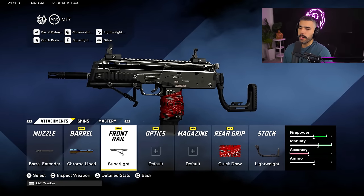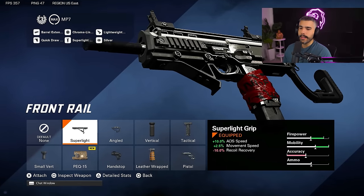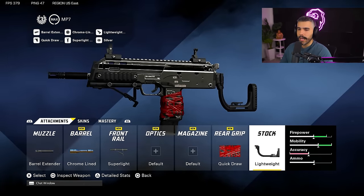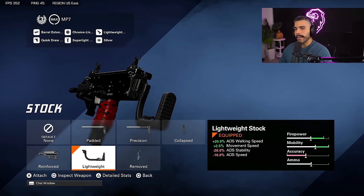For the front rail, we're going to be running the super light for the ADS speed plus movement speed — a very good attachment for most SMGs. We're going to be rocking quick draw because this is one of the only attachments that gives you sprint-to-shoot time and ADS speed. You lose a little bit of stability, but it's not really very impactful. And we're going to be rocking the lightweight stock, which helps with the strafing — this gun strafes very fast back and forth.